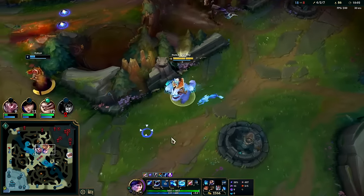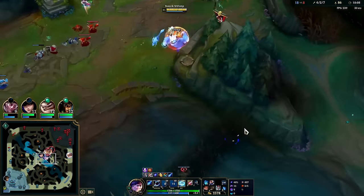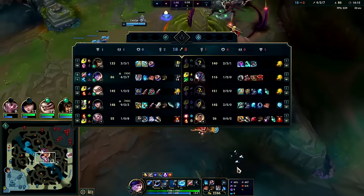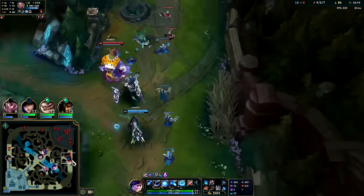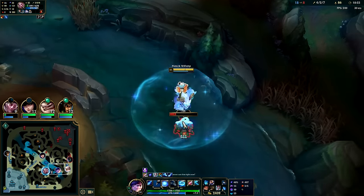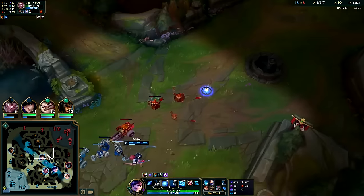Got somebody with my W at least — my teammates didn't die there. Oh wait, how does he even get threatened in that position? How did he end up there? Okay cool, he doesn't die. Maybe we can go off scuttle here — there's a potential bot play but Maokai's full health.